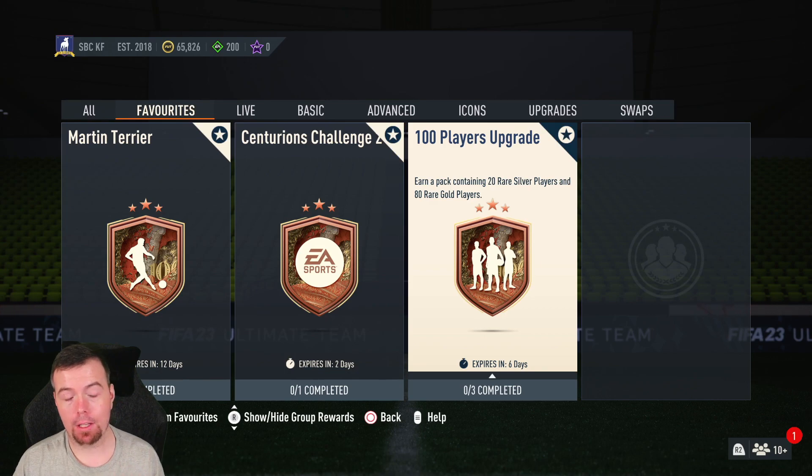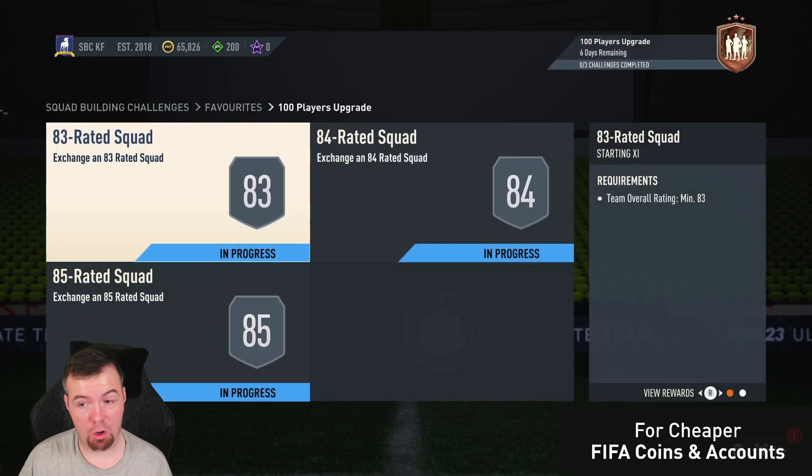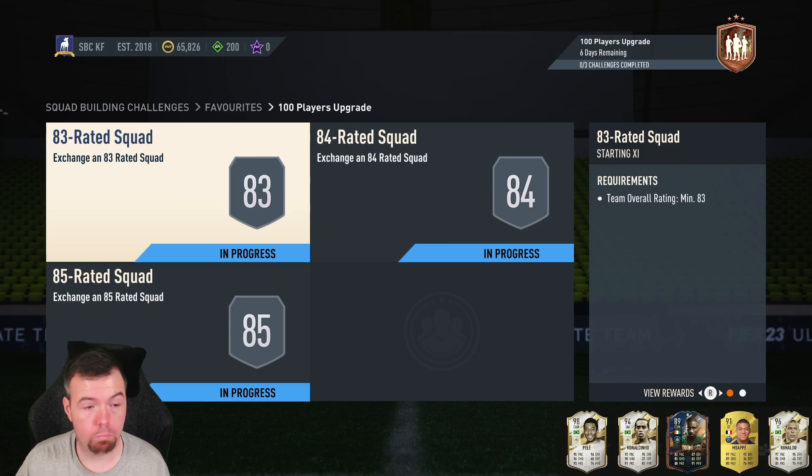I had a quick look — even though it's untradable, the quick sell value of rare golds is around 550, and about 250 for rare silvers, so you get about 50K worth of fodder. If you were selling it, in my opinion save this for Team of the Year, 100 percent, because we get all great packs at TOTY and this is a great SBC to use free.